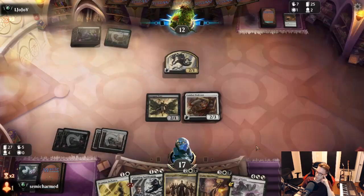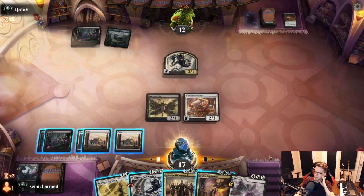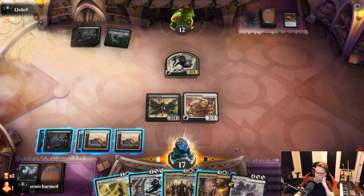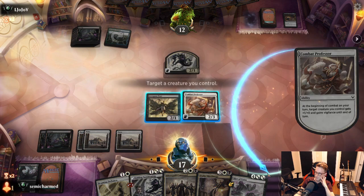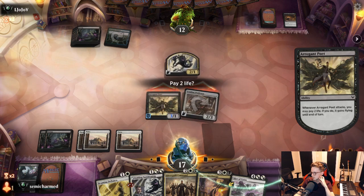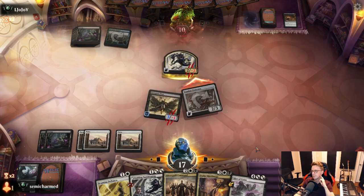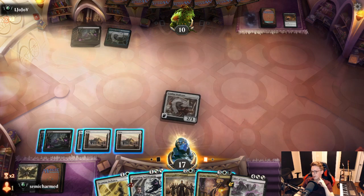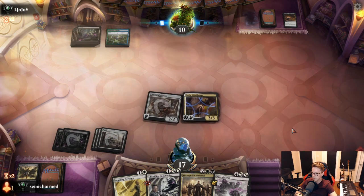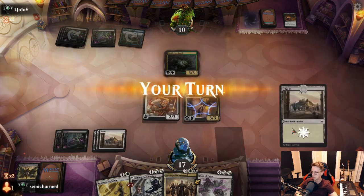Still nothing to get back with Command, but yeah — they've been hurting on mana as have we. Let's come back to the battlefield. Might be worth making the trade with the 2-1. Let's see if they take it — they may not. Could have put the power bump on the professor. That might have been slightly more correct because there's a very low chance they're blocking the professor, unless they have something like Professor's Warning. Shield Mage should be pretty good here — that's a nice one.